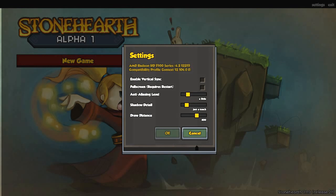Up here we have our settings: enable vertical sync, full screen, anti-aliasing level, shadow detail and draw distance. It also shows our graphics card and compatibility profile context. Just a heads-up for people on 1920x1080p monitors like I have — when I enable full screen and try to restart the game it just doesn't want to load from Steam, and I have to go into the JSON file and manually configure it. So just be aware that may happen to you.